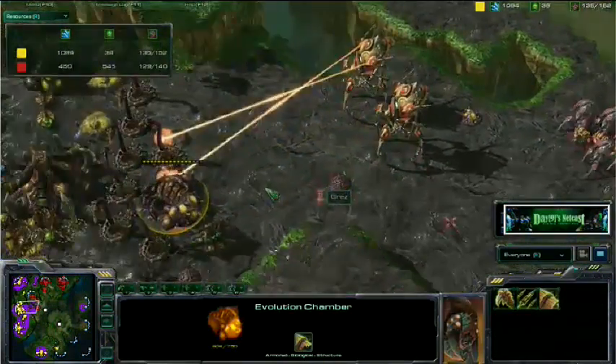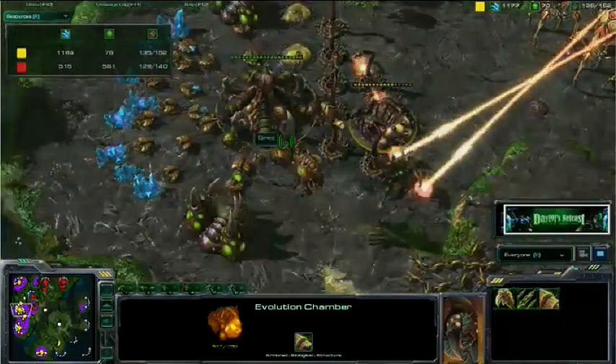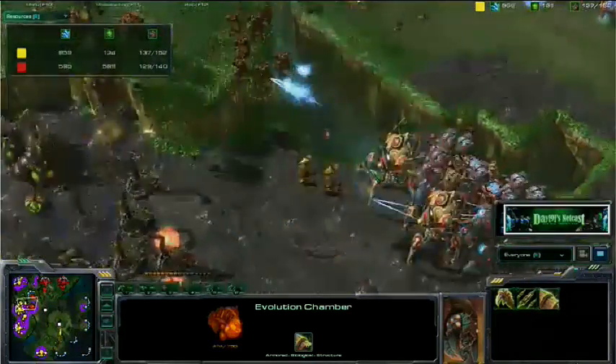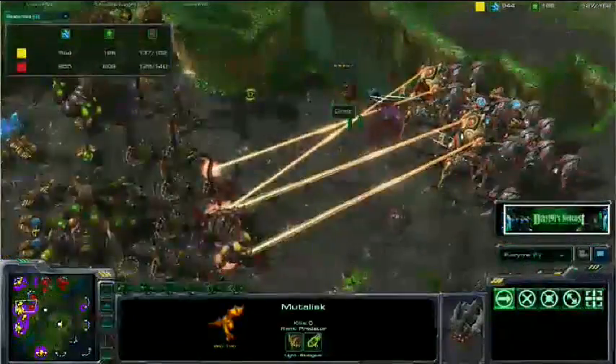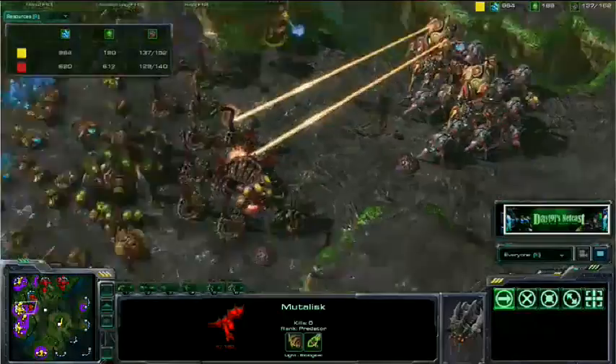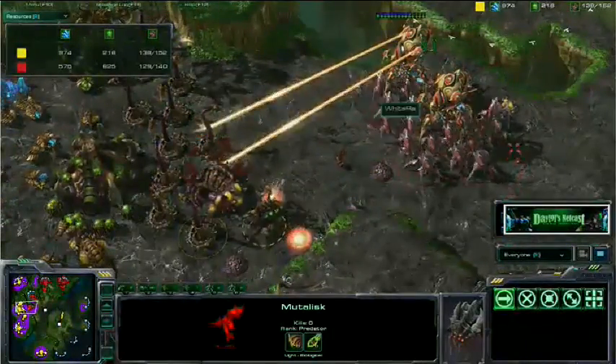Here comes Whiteraw with a bunch of Colossus. And we're going to see a ton of Zerglings swarm in here — almost as though Sen knew that we needed to be as educational as possible in this game. And of course, we're going to slow this down just so we get to really see how badly these Zerglings get hurt.